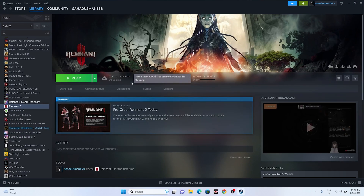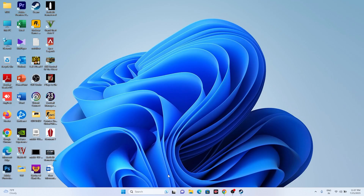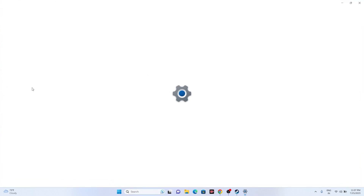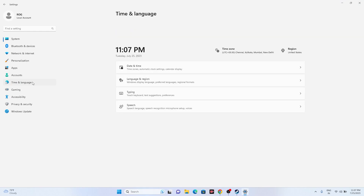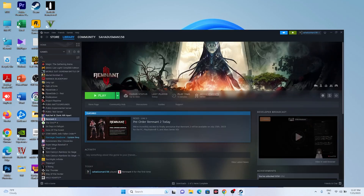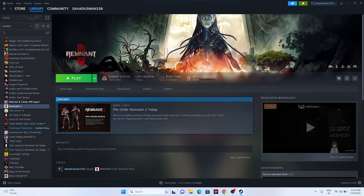The next step is to make sure the date, time, and region are correct. Go to Settings, then Time and Language, then Date and Time. Ensure the time and time zone are correct and turned on — some users accidentally turn this off, which can cause issues. Turn it on, go back, and try launching the game.